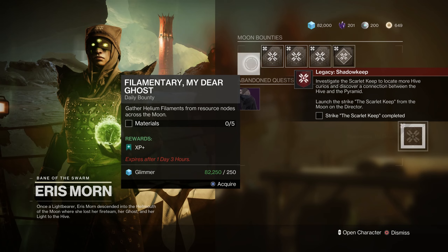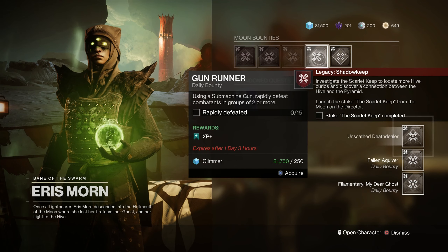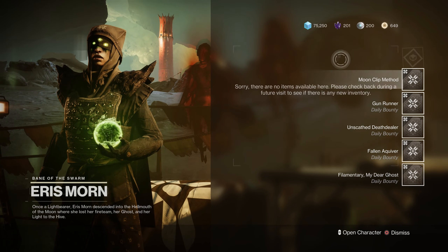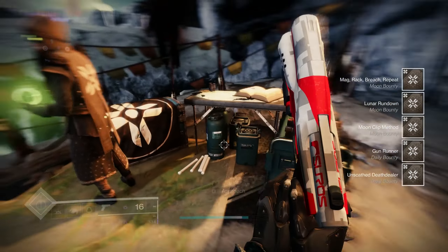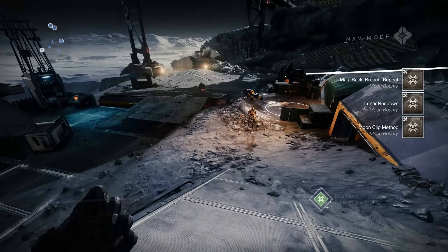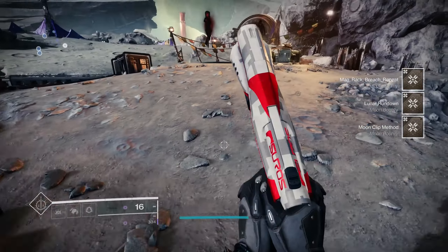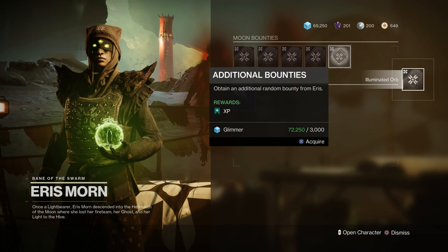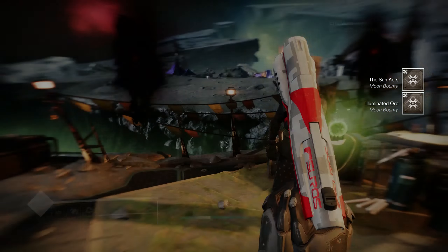You've acquired further Nightmare Essences from Hive Curios with which to create more Dreambane armor. After discovering the Hive's ability to shield themselves from the nightmares, Eris learned of a dark power possessed by the Hive inside the Scarlet Keep. This power may be our answer to how they've protected themselves and our key to creating more Dreambane armor. Investigate the dark power within the Scarlet Keep — that is the next quest. The Scarlet Keep strike must be done next. So let's grab a few of these bounties so we can work on this essence really quickly.